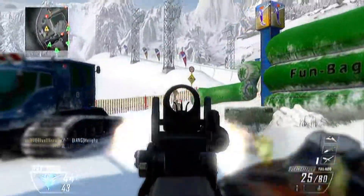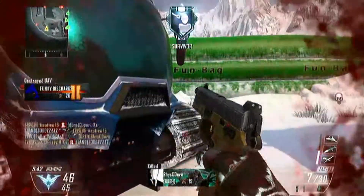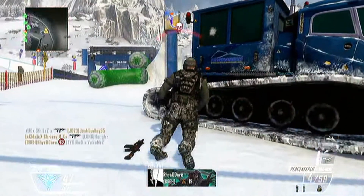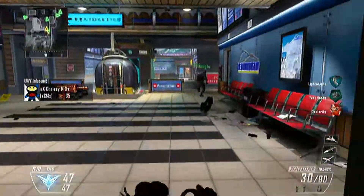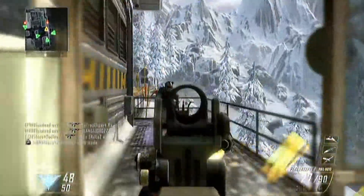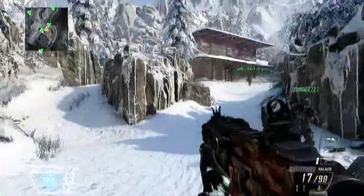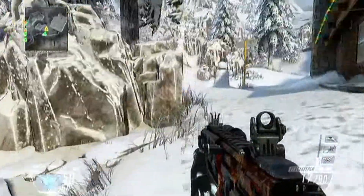These maps look beautiful. This gun has barely any recoil, I've gotta say, but you can't hit long range kills, man. Gotta get those long range kills. This map though, along with Frosty the Snowman of course - where is he?